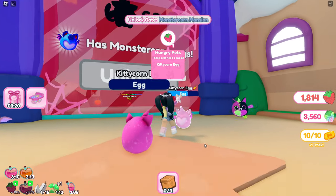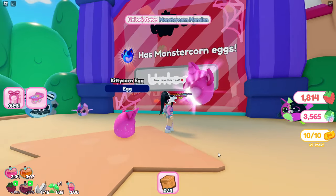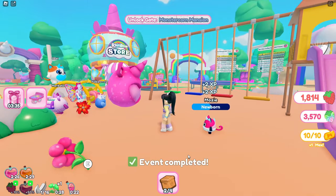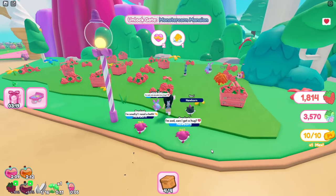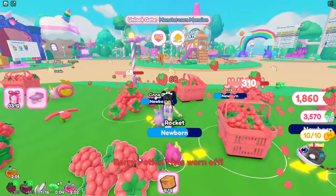We need to unlock 60 of the pets, so this is going to take a bit of time in order to hatch 60 pets, because they all need to be different and not doubles. Here I'm just hatching a few of the pets that I don't have yet to add to my collection. In order to get these eggs, which hatch into the pets we need, just head over and collect berries with your pets like this.